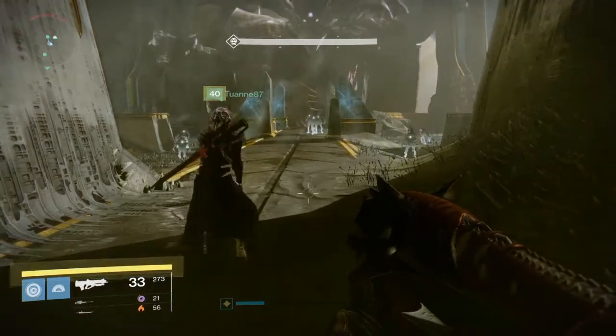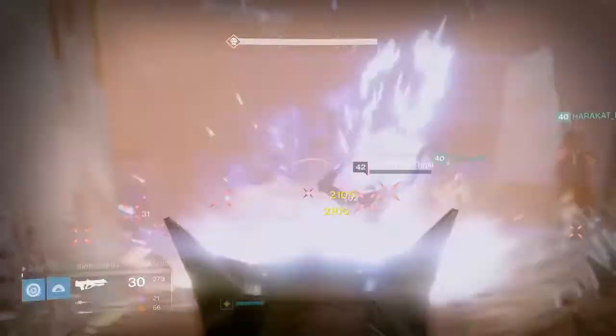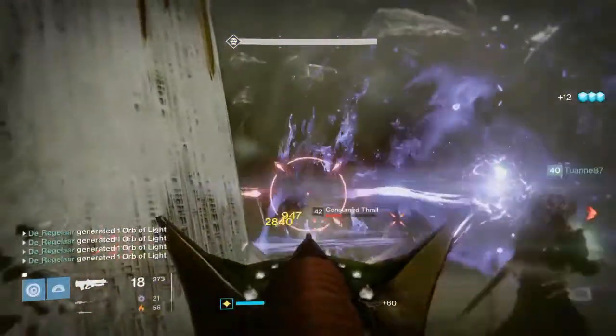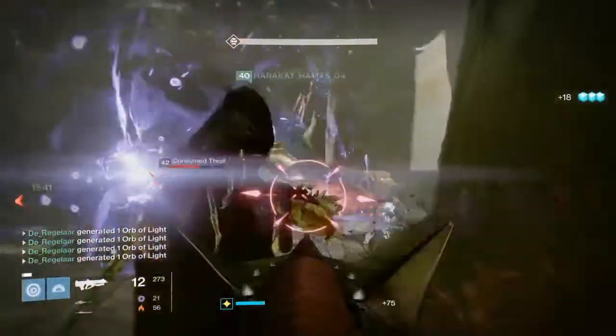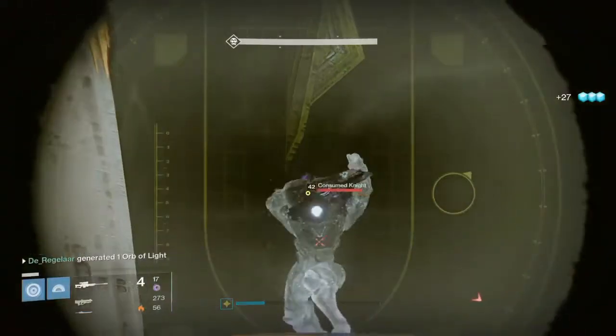To make it a lot easier, start the mission and run back to the first part of the map. This way all the heads can be tethered in the middle. By doing so, all the dropped ammo and lots of orbs are perfectly positioned in the center where everyone can pick them up.